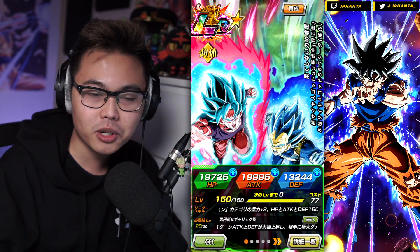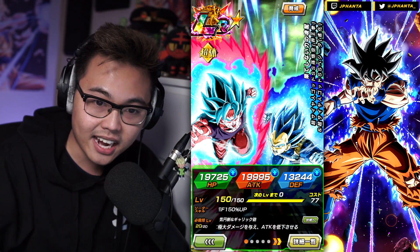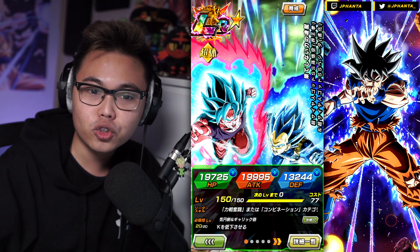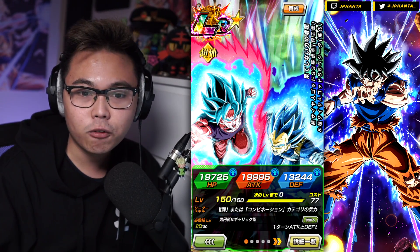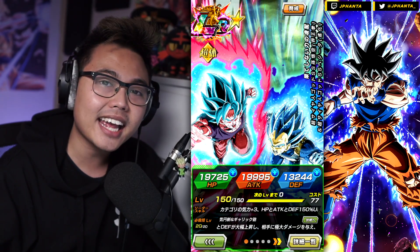If you guys don't know what the super attack mechanic is: for the 12 ki, it's greatly raised attack and defense for one turn and lowers enemy attack. If you do the 18 ki, you do the same greatly raised attack and defense for one turn, but this time Mega Colossal Damage, and it lowers both attack and defense.